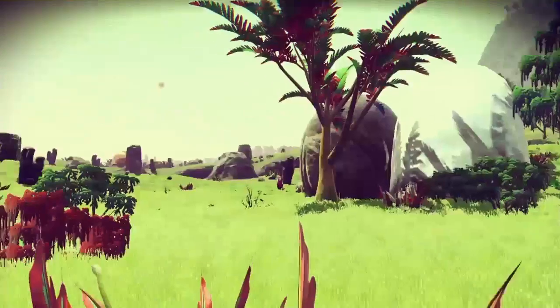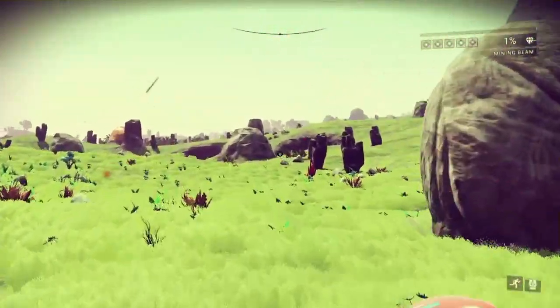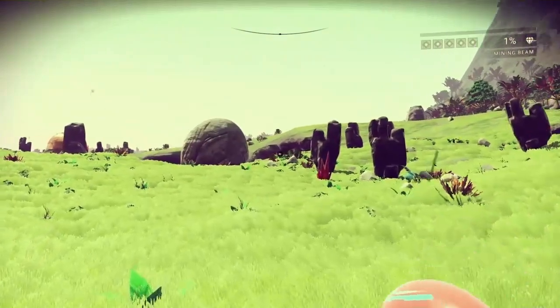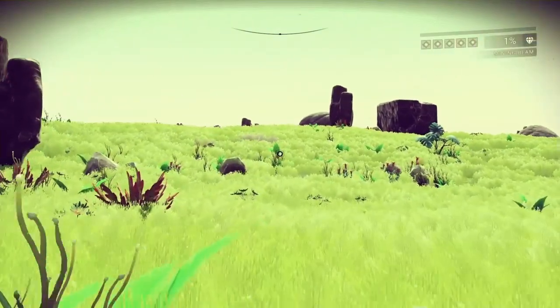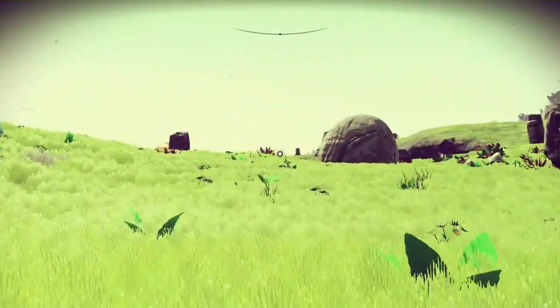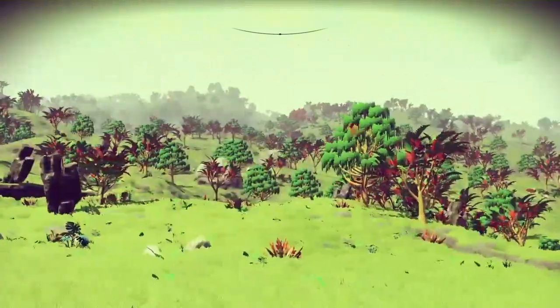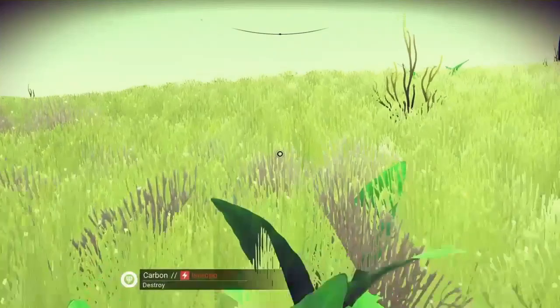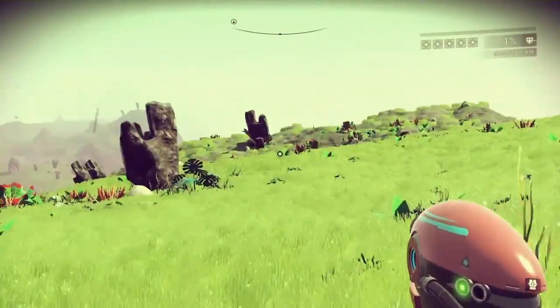Look at the size of that mountain over there — that's insane. The terrain generation in 1.00 is absolutely incredible — just so atmospheric. Let's find some more creatures before we go and fix our ship.